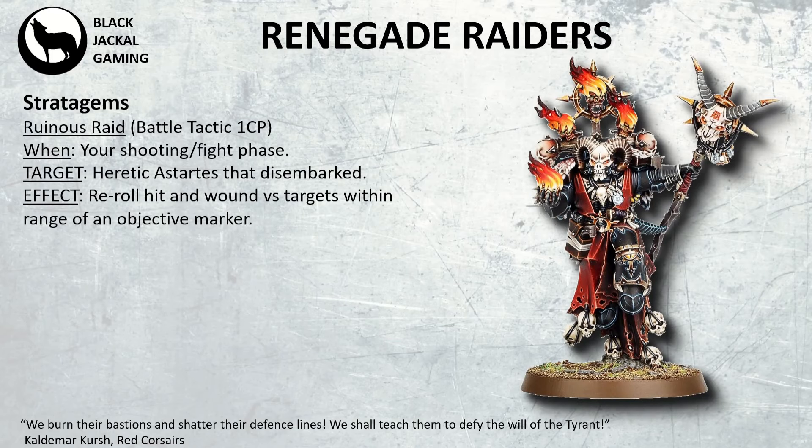Then we have Ruinous Raid, a Battle Tactic for 1 CP, used during your shooting or fight phase. This is for Astartes units that have disembarked, and it allows you to reroll hit and wound rolls versus targets within range of an objective marker. So you can throw a unit into a Rhino, ram it forwards, pop out, and then get rerolls to hit and wound against a target on an objective marker — quite a nice stratagem, especially for 1 CP.